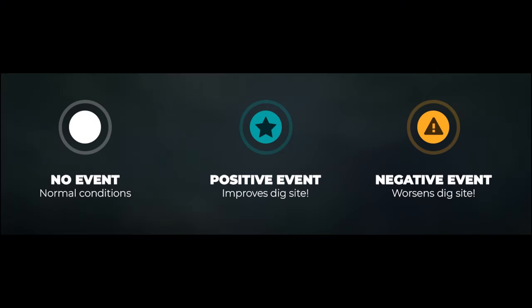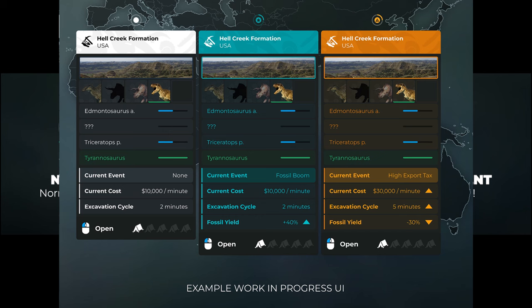Every month there are global events that randomly impact dig sites all across the globe. A positive event like a Fossil Boom can drastically increase yield amounts for as long as it's active. On the other hand, a negative event like High Export Tax can increase operating costs, slow excavation time, and lower yields as teams struggle to send findings back. Players may need to pivot their excavations month to month depending on conditions — what might be a great month at Hell Creek could quickly turn into an expensive crawl the next.